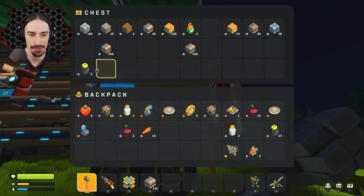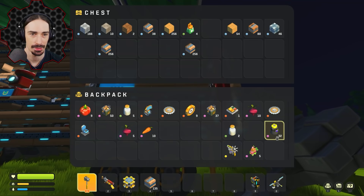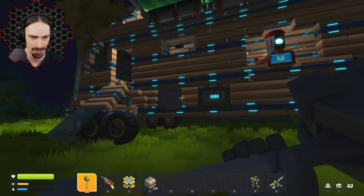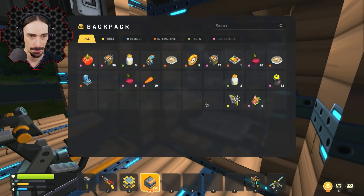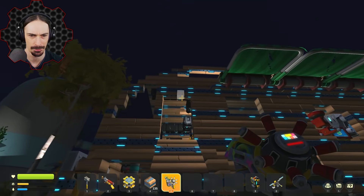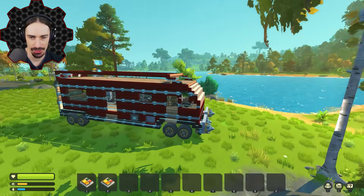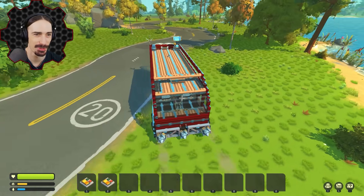Next up I want to start painting this thing — at least put a red base coat down. I have 32 paints, which is definitely not that much, but hopefully I can at least get all of the wood painted. When it's daytime we should be able to see some kind of finished product. And I am all out of paint, so it's a little bit patchwork right now — let's go find some more.